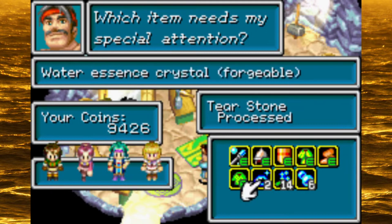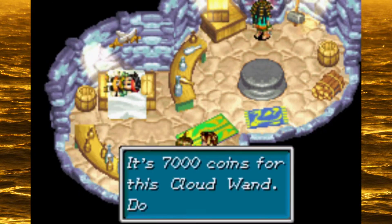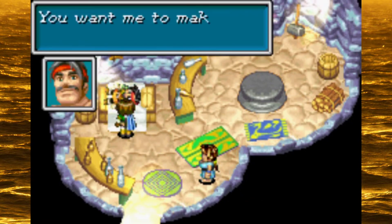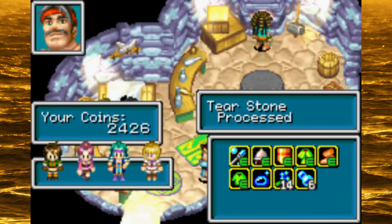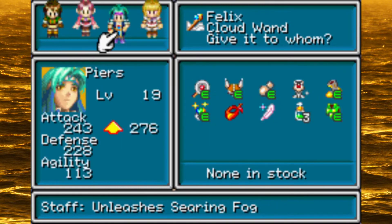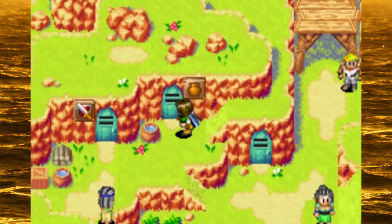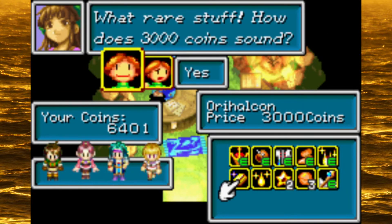Alright, what do I still have? Let's start with the Tear Stones. Can you get cursed items from forging? It's been so long since I've gotten this far into Lost Age — I don't remember actually being able to forge equipment that can curse you. Dark Matter — well, it's Dark Matter, that does make sense. Out of inventory again, but I bet that as soon as we equip some of this stuff we'll have enough money to buy that back, especially if I sell some of the forgeable items. This will definitely cover it.